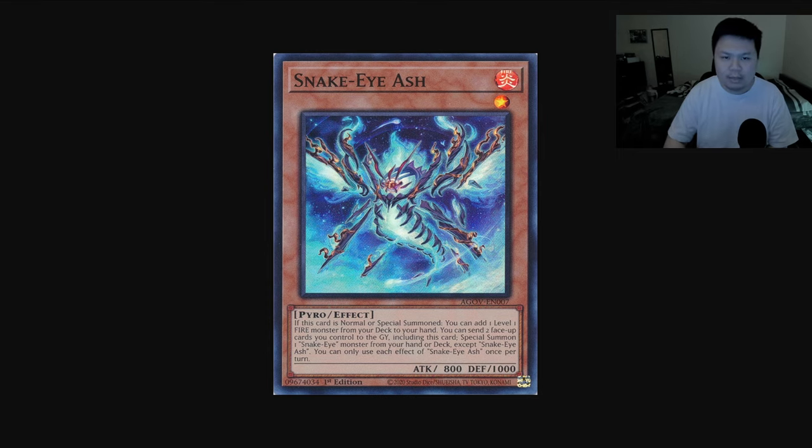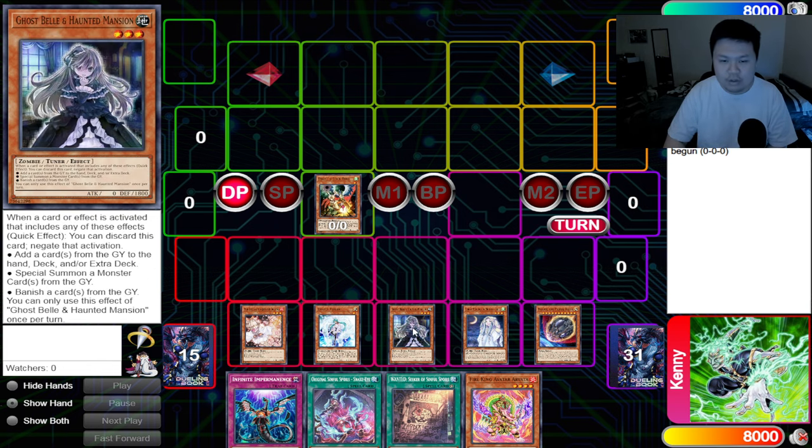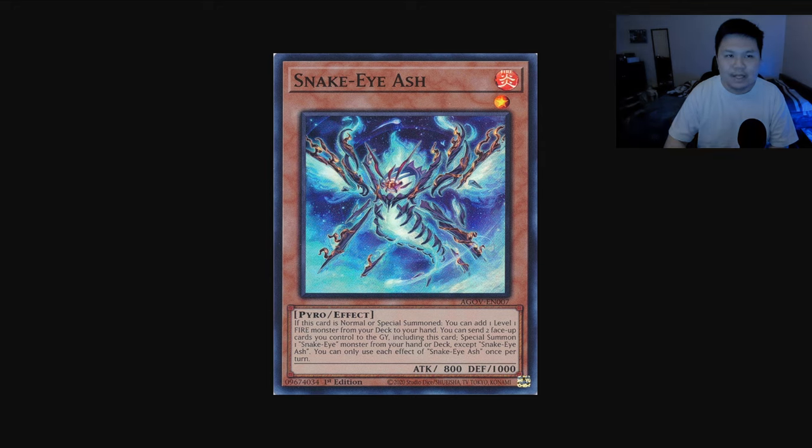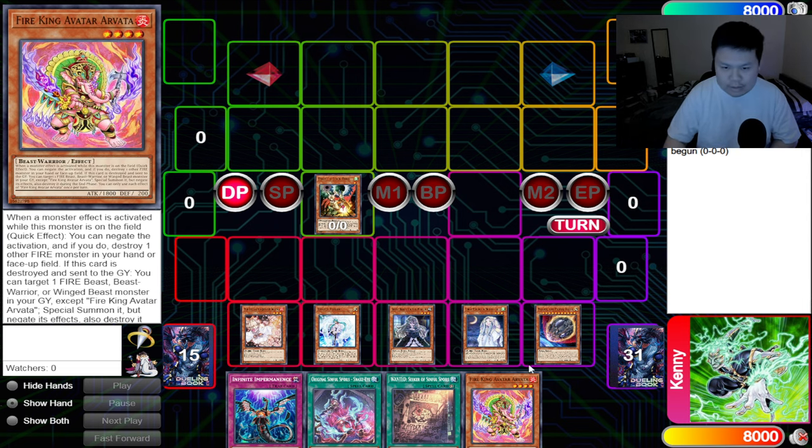A very common example: let's say I normal summon a copy of Snake Eye Ash, activate the effect, and my opponent has Effect Veiler, Ghost Belle, Ash Blossom, Ghost Mourner, and all these cards. If I Crossout one of them, I'm still going to lose. But if I have a Fenrir on the board, and even if my Snake Eye Ash gets hit with an Effect Veiler or an Infinite Impermanence, the Fenrir will now be able to trade very heavily into these very common hand traps.